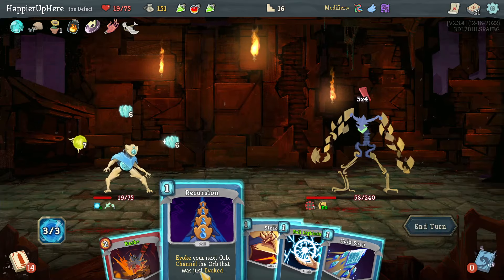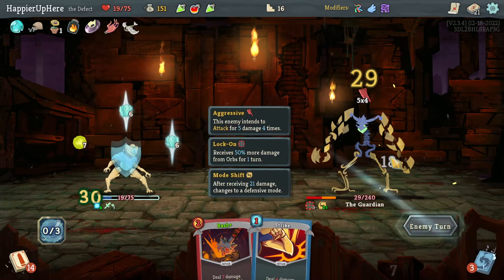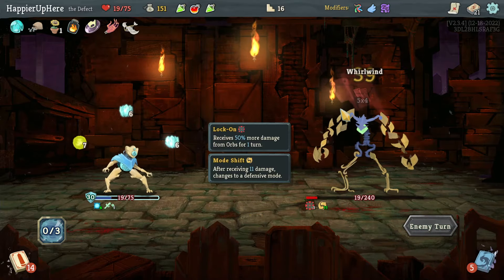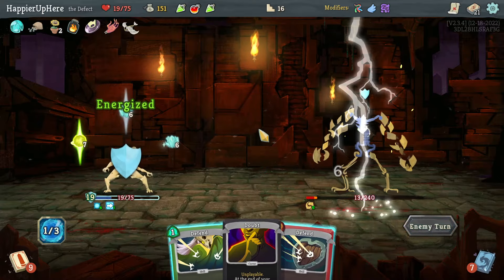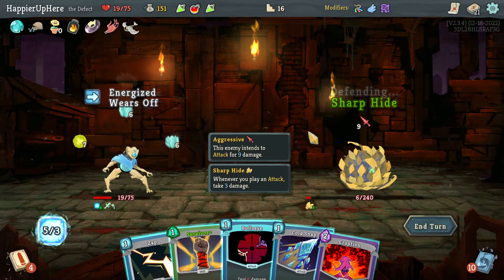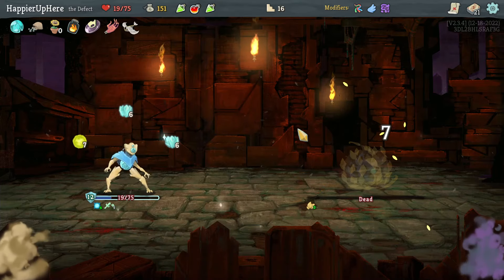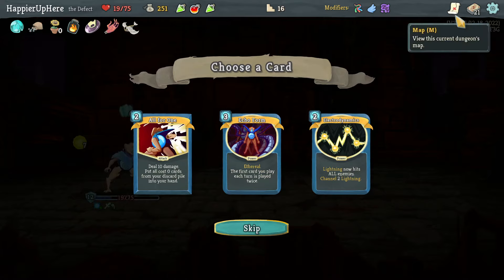Cold Snap and Ball Lightning. I'm dealing a good amount of damage — 14 next two turns and I need just a little extra. Then the orb will kill next turn. Awesome — without the orbs I don't think I could have perfected this one, but I did. Echo Form, Electrodynamics, All for One — I might go for Pauper; I don't think I need rare cards with this deck.